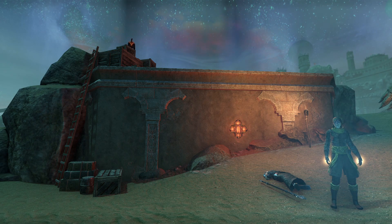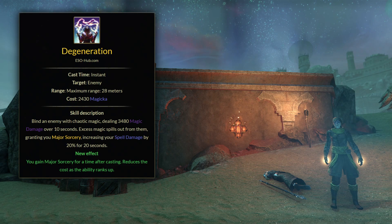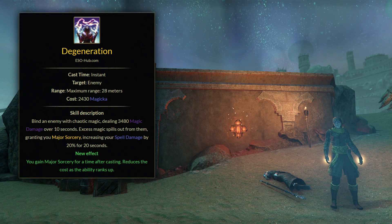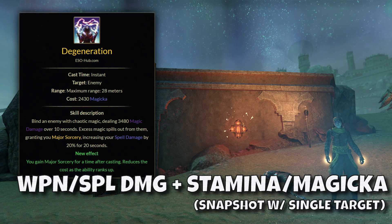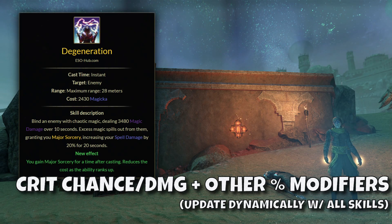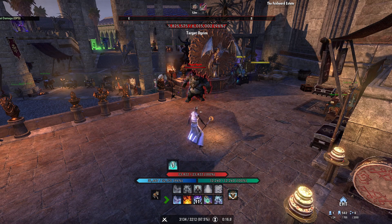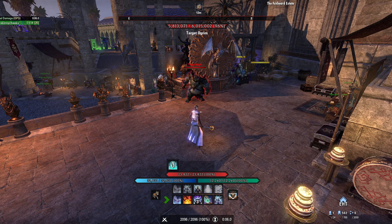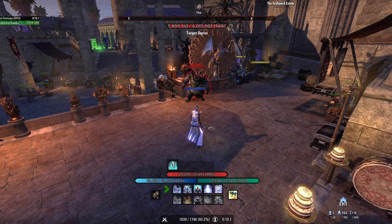Now let's talk about single target DoTs — they work a little differently. Something like Degeneration, if slotted on your front bar, will snapshot to your stats from when you cast it. When you are reapplying your dots on the back bar, it will still be ticking for the amount based on those front bar stats. When I say stats, I'm referring to your weapon and spell damage and your maximum resource — stamina or magicka. Crit chance, crit damage, and other percent done modifiers will still update dynamically even for single target abilities.